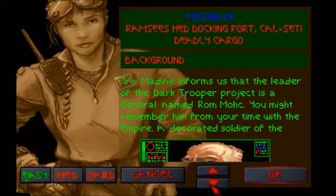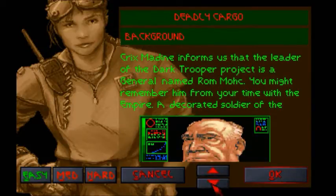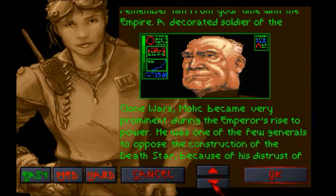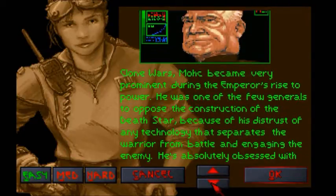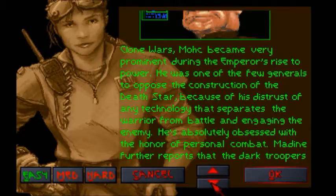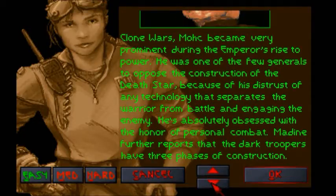Named Ramak — you might remember him from the time of the Empire. A decorated soldier of the Clone Wars, Mach became very prominent during the Emperor's rise to power. He was one of the few generals to oppose the construction of the Death Star because of his distrust of any technology that separates the warrior from battle and engaging with the enemy. He's absolutely obsessed with the honor of personal combat.